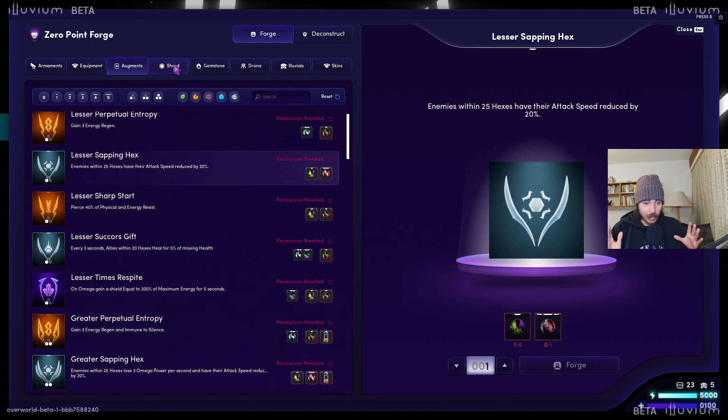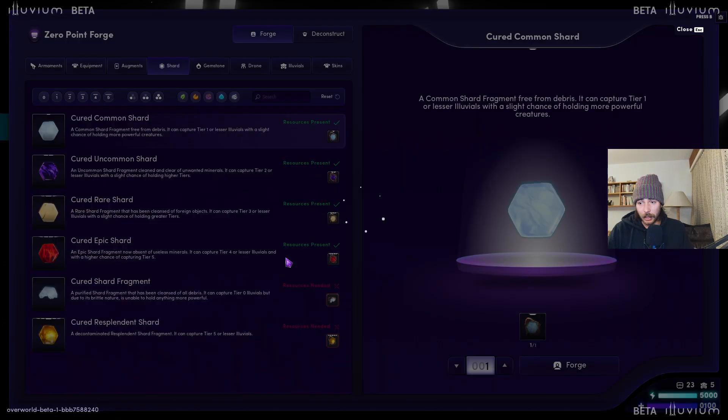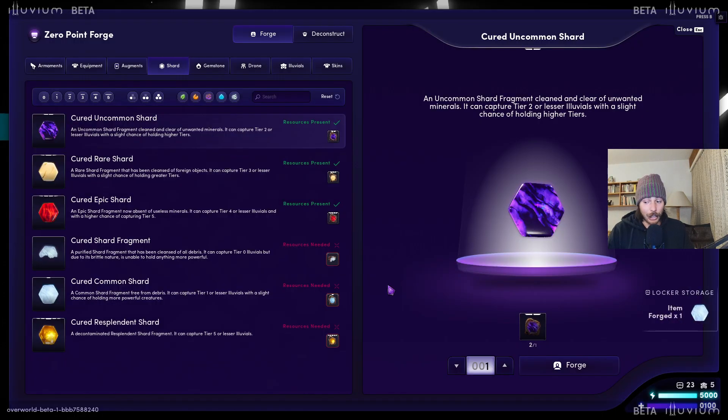Once again, the reminder: there are stages, which is the evolution of one line — stage 0 to stage 3. And then we have the tiers, which is tier 0 to tier 5, which is the rarity of the item. Going to shards — you don't need any deconstruction for this. You just forge them as soon as you get them. And then don't forget to pick them up.